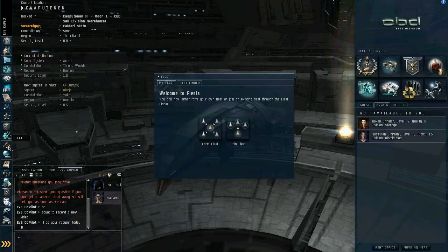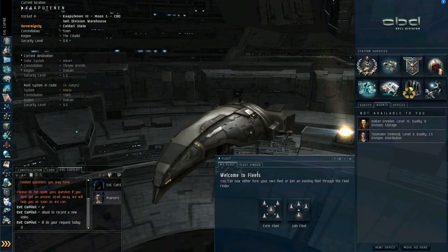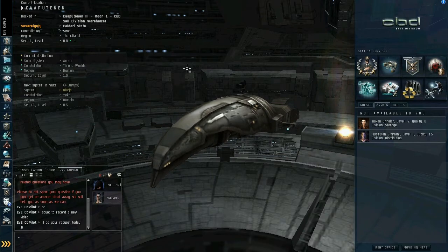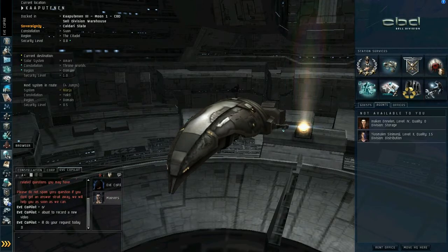Your fleet — you'll get to this when you're in a corporation. We'll do an entire video on fleet maneuvers. But you can join a fleet and see if there are any available fleets. If you're not in a corporation you probably won't find any. Your fleet commands will be put in by your FCs, and once you're in a corp you'll be able to join them.